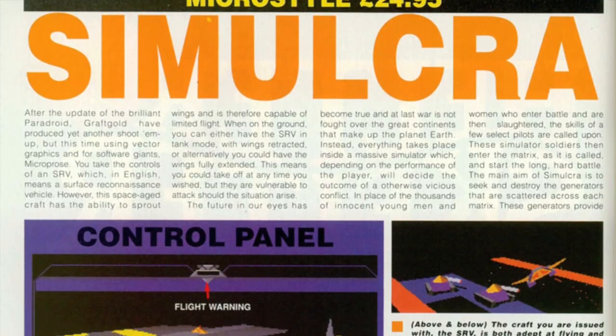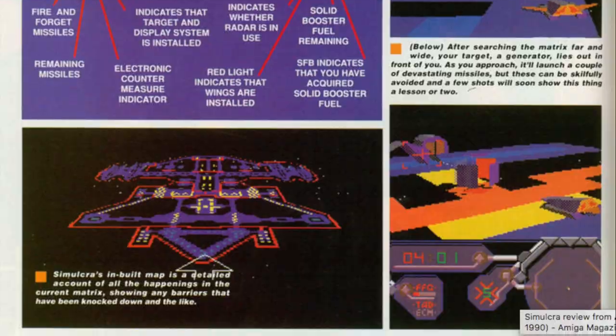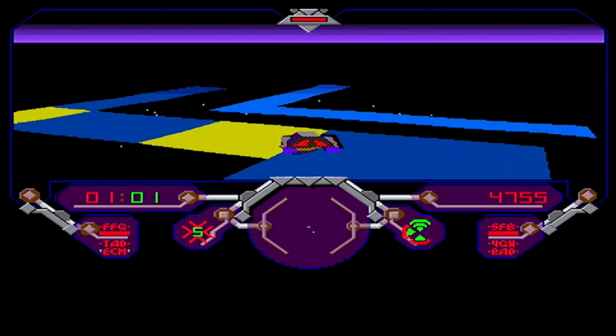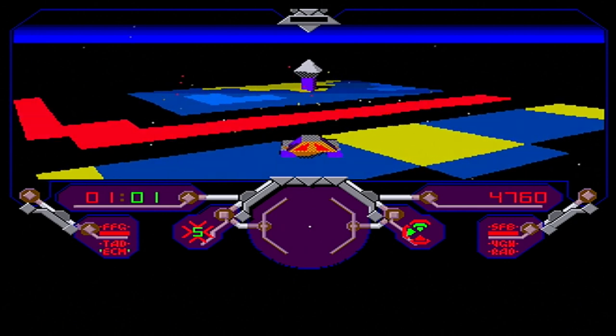So I thought I'd do a very quick video today and show you a game developed by Graftgold in 1990. It's a 3D tank flying shooter kind of game. I found an article in Amiga Power from 1990 that reviews this game and it got quite good scores, actually. They said the 3D engine was very good — it's a great little blaster — and I think it scored about 74, 75 to 80 percent. The idea of the game is you are this surveillance reconnaissance vehicle, they call it an SRV.